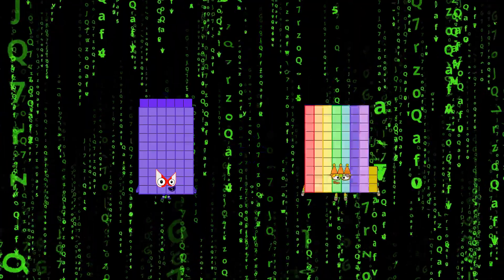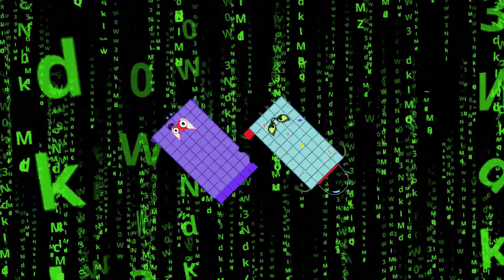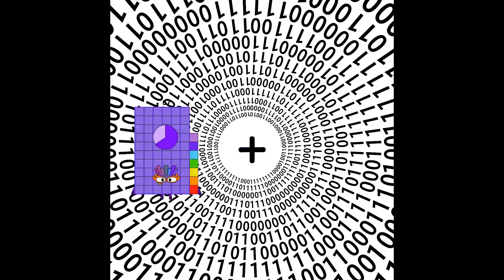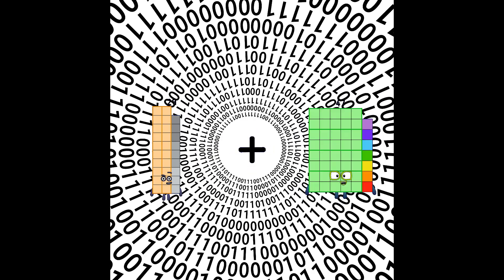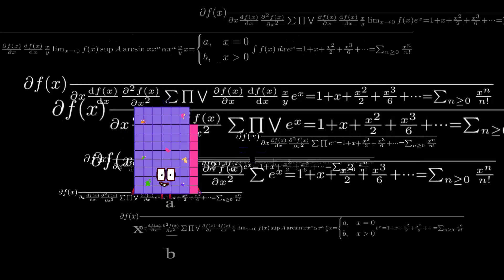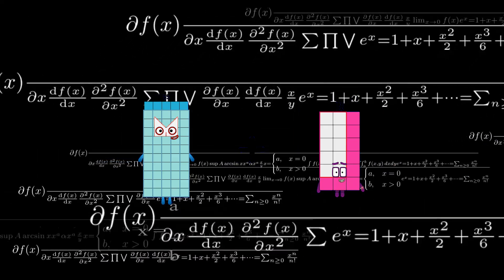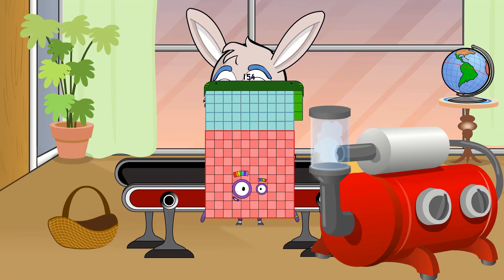Sixty-six plus fifty-one equals one hundred seventeen. Twenty-nine plus thirteen equals forty-two. Fifty-five plus ninety-nine equals one hundred fifty-four.